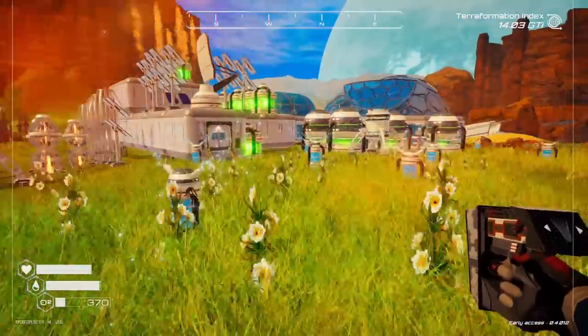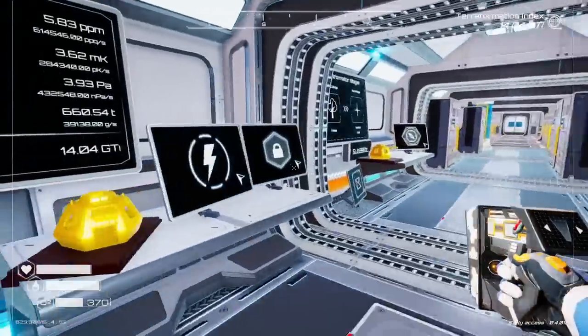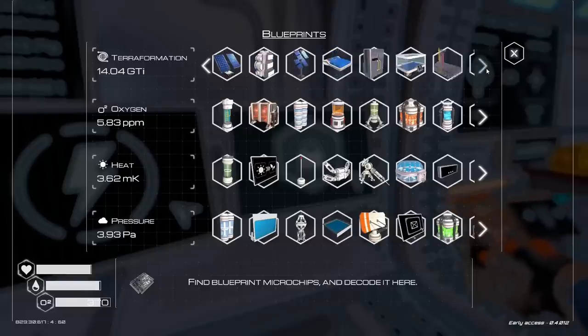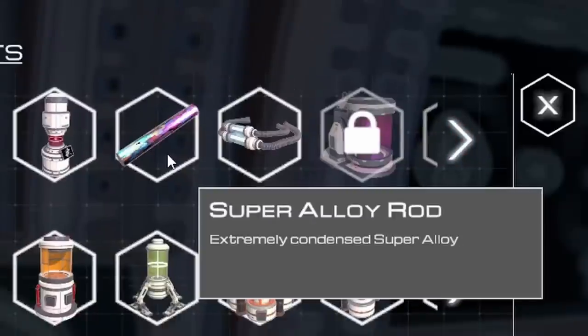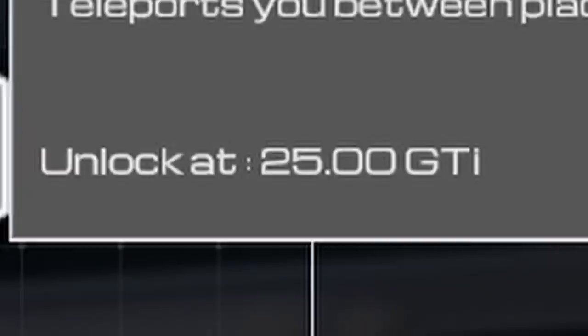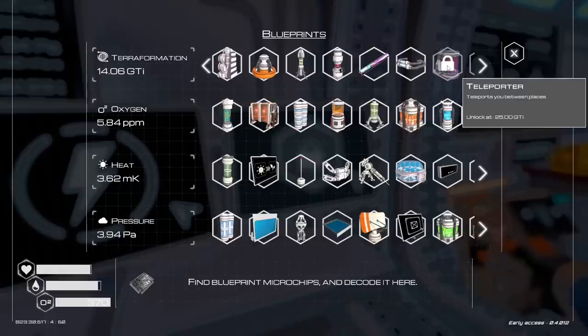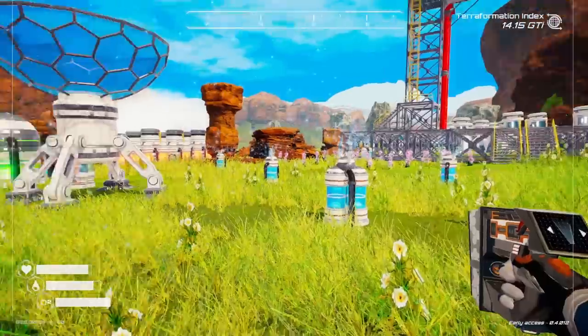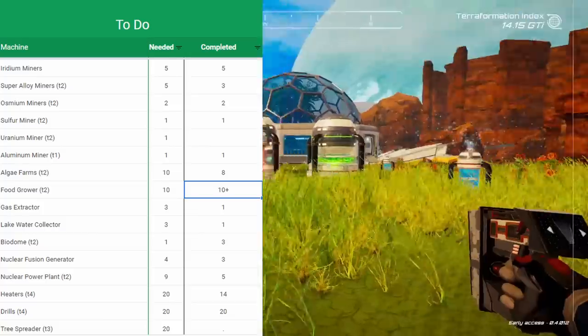There's a brand new update to the game that brings us teleporters. So I'm going to matter manipulate myself and figure out how to do this quickly. Super Alloy Rod — that was my nickname in high school, my name's not even Rod — but we have to get the teleporter at 25 GTI, which is gastrointestinal something. Giga-ter-ter, I don't know.